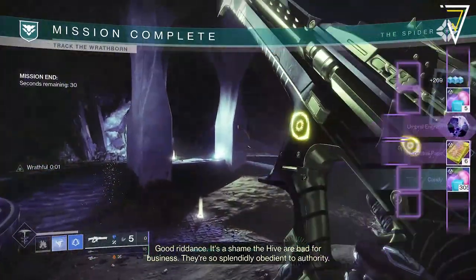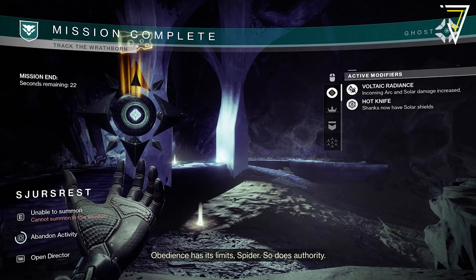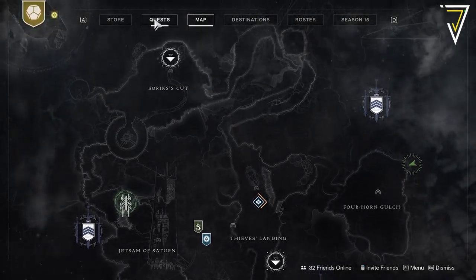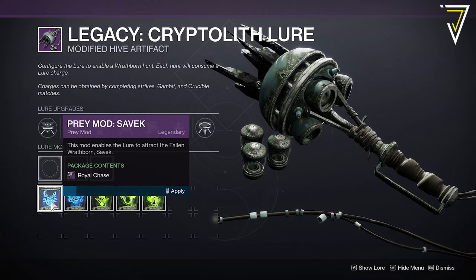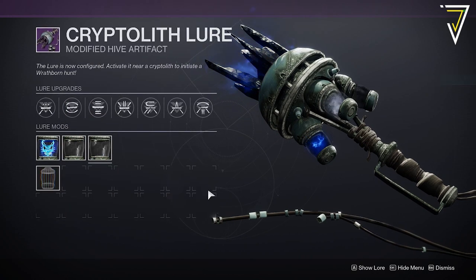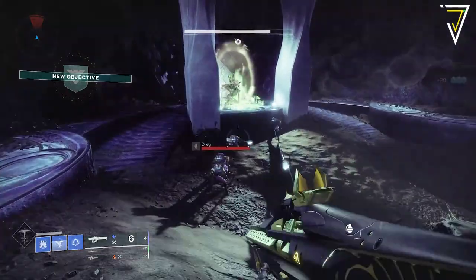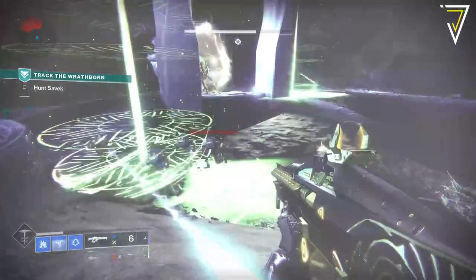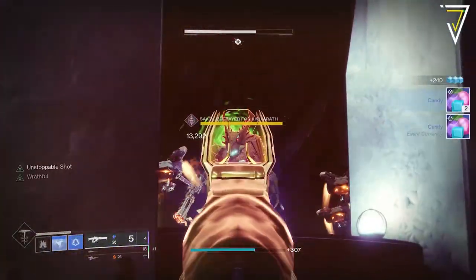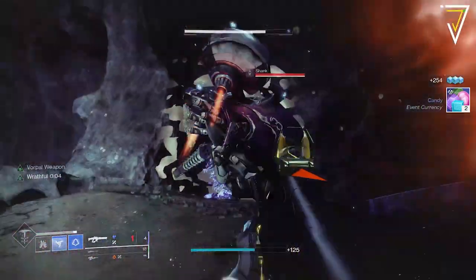Each completion will grant you 6 Spectral Pages and also just over 300 candy. Once you defeat Savick you'll have a mission end screen with a 30 second timer. At this stage you need to abandon the activity and this will help you to retain your Cryptolith Lure Charges. Once you abandon the activity you'll spawn back out in the Thornhorn Gulch and you'll need to reapply your Cryptolith Lures and repeat the process. This is something you can do entirely solo, but if you have a full fireteam you can bring the completion time down considerably, allowing you to just run the boss fight over and over.